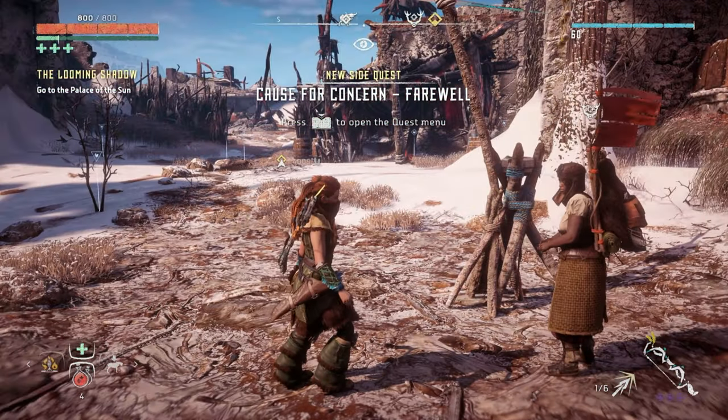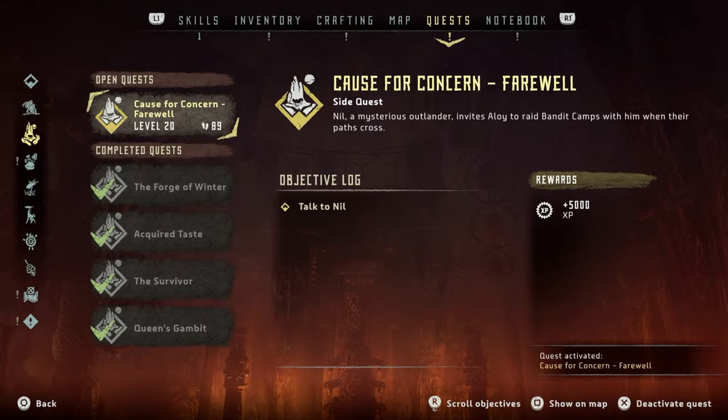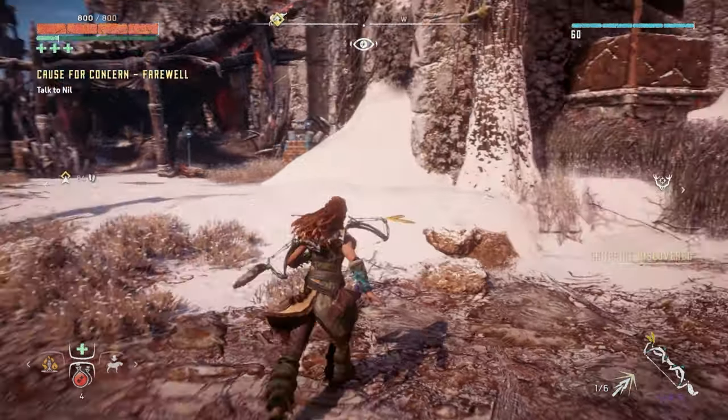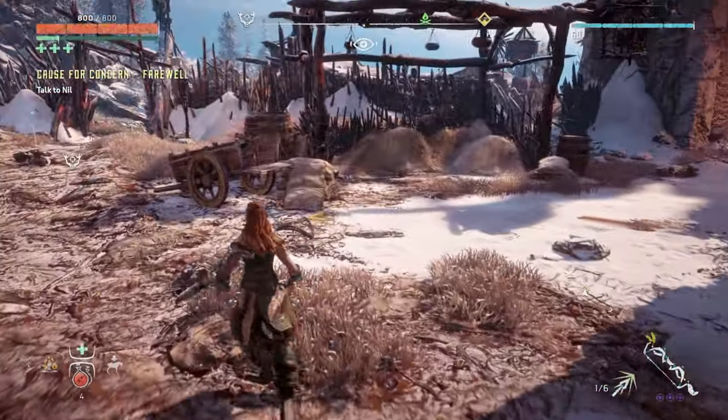Calls for concern. Farewell — what is that? Nil, a mysterious outlander, invites Aloy to raid bandit camps with him when their paths cross. Talk to Nil and we get 5,000 XP. Level 20 — I wonder what this could be. It's a new side quest, so that'll be great. Let me loot up everything and I might sell stuff to the merchant. If I run into any data points or whatever, I'll let you know.